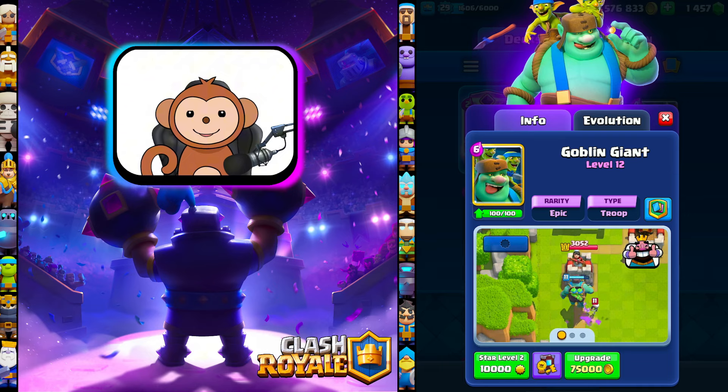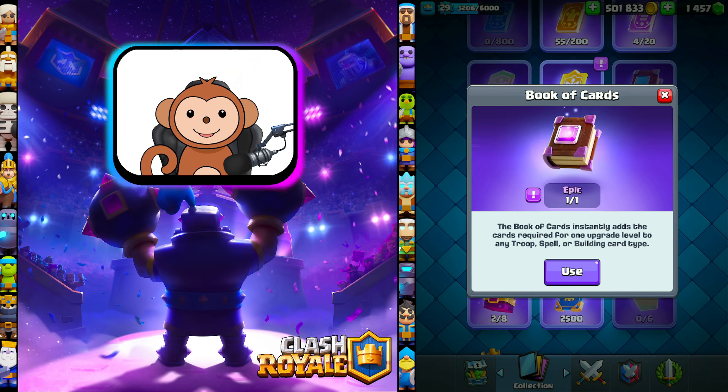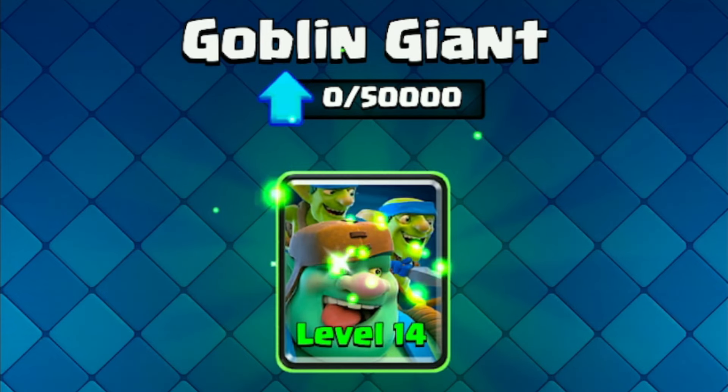The first card I'm going to upgrade is the Goblin Giant — level 13. I'm going to use the Epic Book that I picked up at the end of last season. My first level 14 on the free-to-play account.